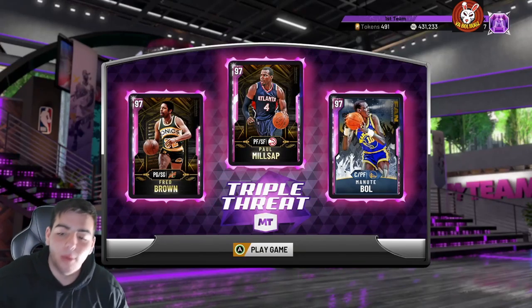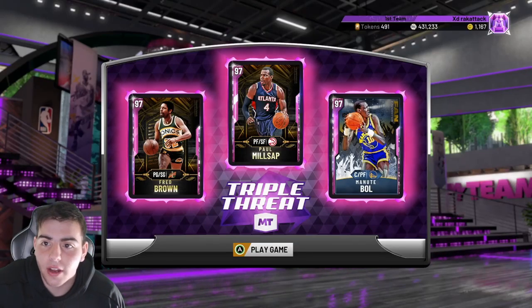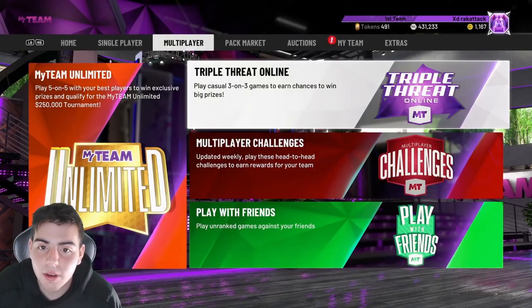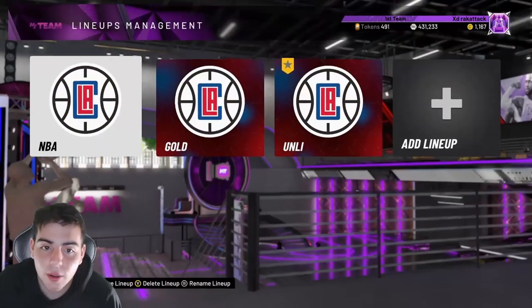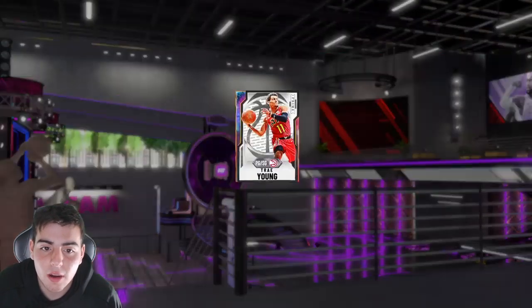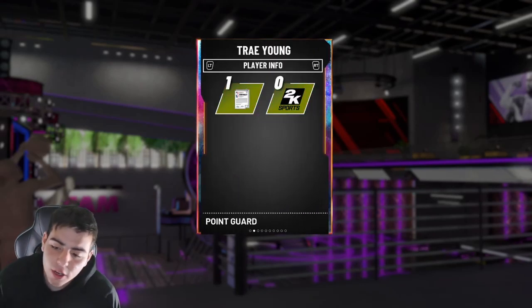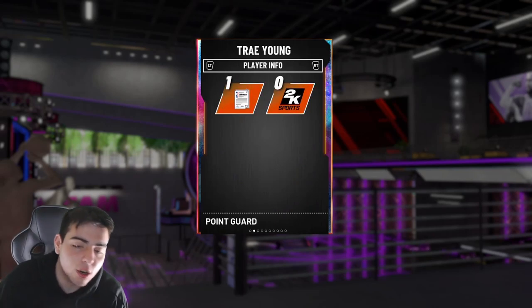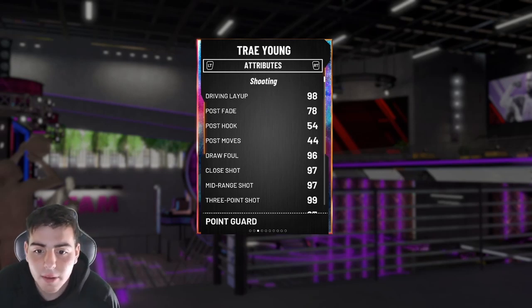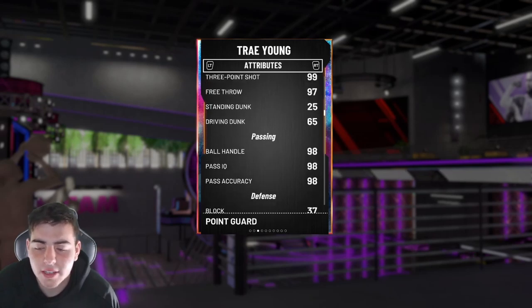What's good YouTube, it's your boy Bugs back with another NBA 2K20 MyTeam video. Today we have gameplay with the new Trey Young, and honestly this card is really good. Shout out to my boy Scotty Gill on Twitter — he lent me his account for this. This Trey Young is dirty. Let's go over the stats: 99 three-point shot, 97 mid-range — he's a new opal in the prime packs.